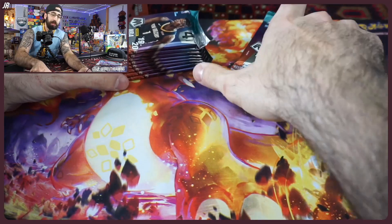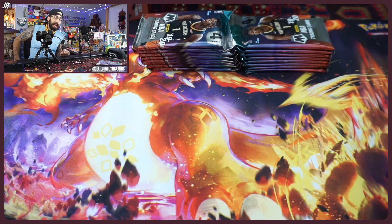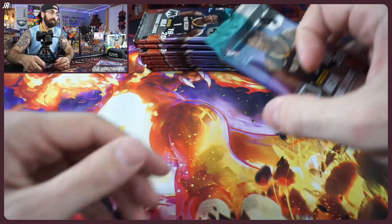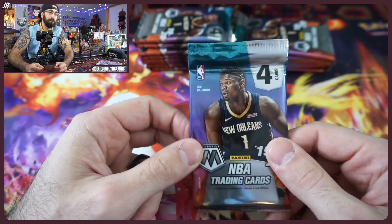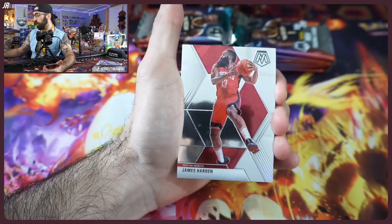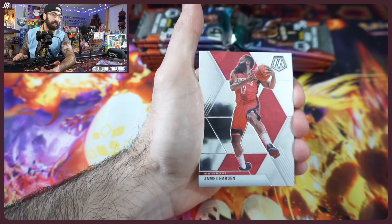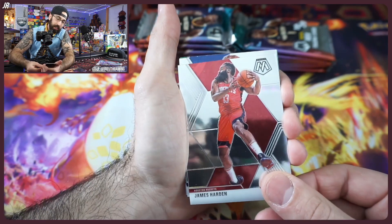We haven't done a hunting video in a while — we've been doing a lot of reviews for new product and getting everyone ready for what's to come with Select and Mosaic. So let's go back while there's nothing new out. The new NBA Hoops is coming out soon, and as soon as I get my hands on them we will review that for sure. Also, today is day 28 of our marathon — ripping product open every single day whether it's NBA, NFL, or Pokemon!